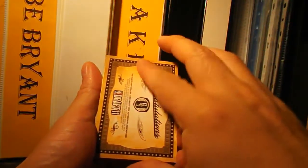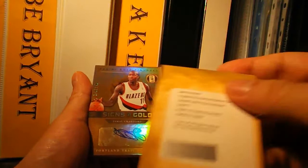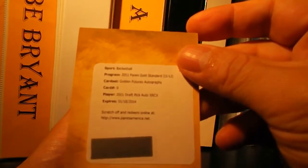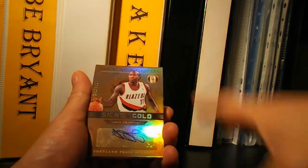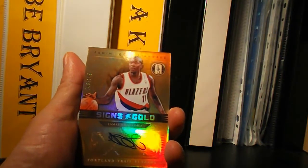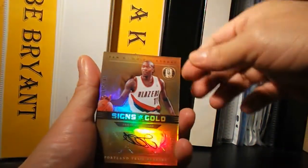Next card is a Redemption for XRCX — Golden Future Autographs. I don't have the copy of the checklist with me. Next card is Signs of Gold — Jamal Crawford, number 48 of 149.